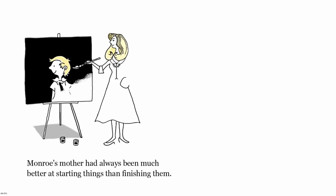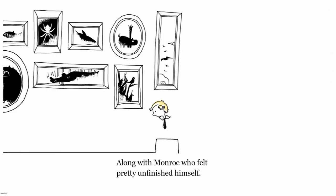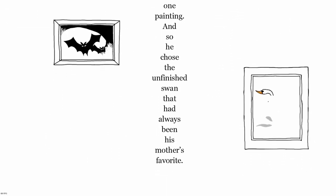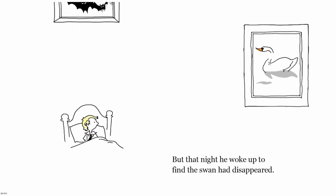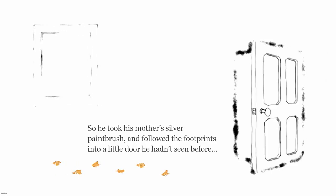Monroe's mother had always been much better at starting things than finishing them. When she died, she left behind over 300 canvases, not one of them finished, along with Monroe who felt pretty unfinished himself. The orphanage allowed him to keep only one painting, and so he chose the unfinished swan that had always been his mother's favorite. But that night he woke up to find the swan had disappeared, so he took his mother's silver paintbrush and followed the footprints into a little door he hadn't seen before.